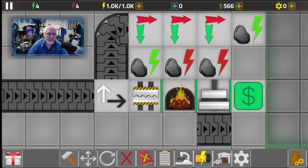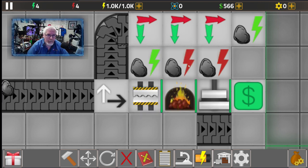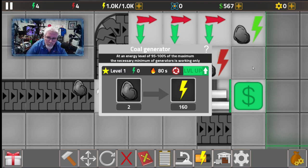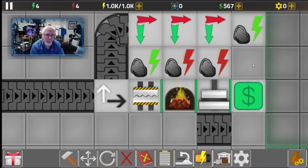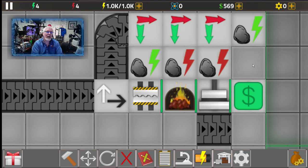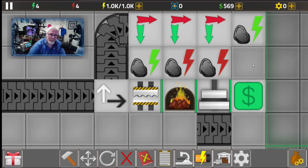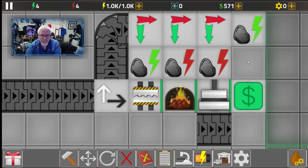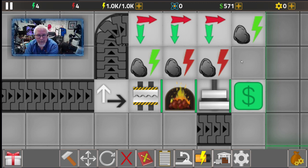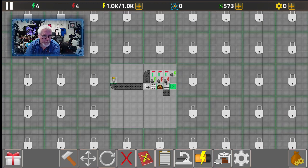We are producing four power and spending four. But wait — there are two generators here that aren't on. One of the cool things about this game is they only use resources that you need. If you're not drawing enough power to use it all, it's not going to charge you for it. So having multiple power sources instead of upgrading your power is a very smart way to go.